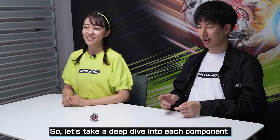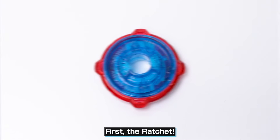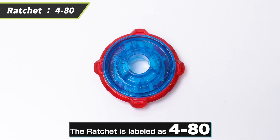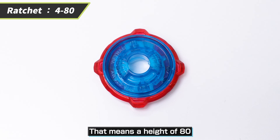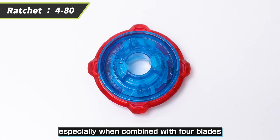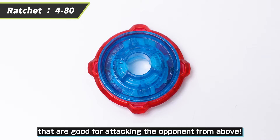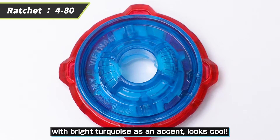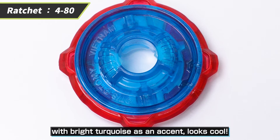So let's take a deep dive into each component. First, the Ratchet. The Ratchet is labeled as 480, meaning a height of 80 — a solid height for the Beyblade, especially when combined with 4 blades that are good for attacking the opponent from above. The color of the Ratchet, with bright turquoise as an accent, looks cool.